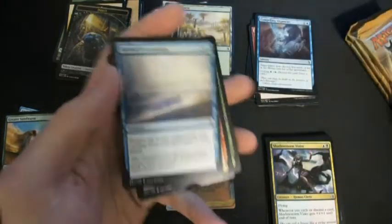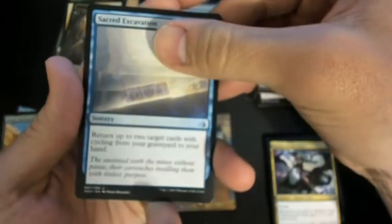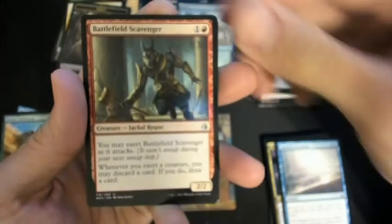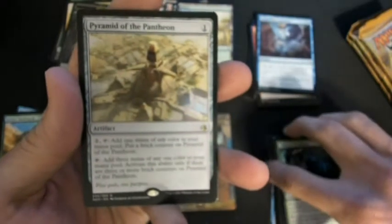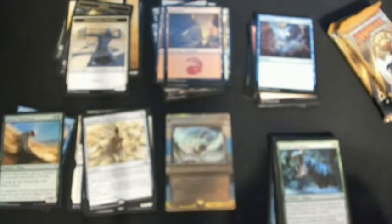First uncommon: Sacred Excavation, Battlefield Scavenger, Defiant Great Maal, and a Pyramid of the Pantheon. So no Mythic yet. We've got three more packs to go, but we've got that Invocation — and that's definitely what we were looking for.